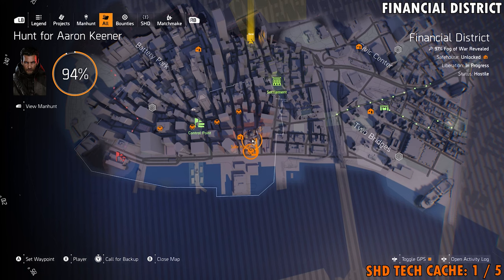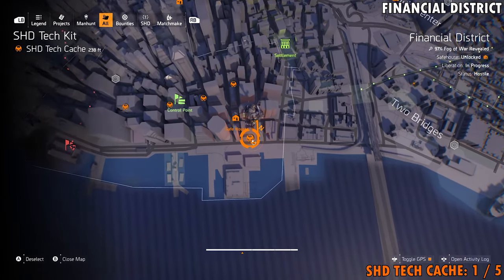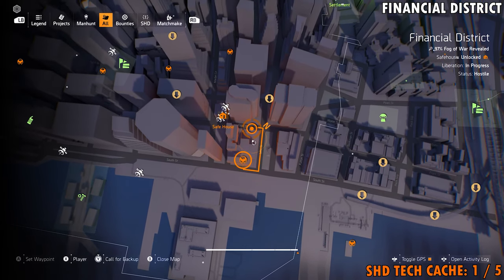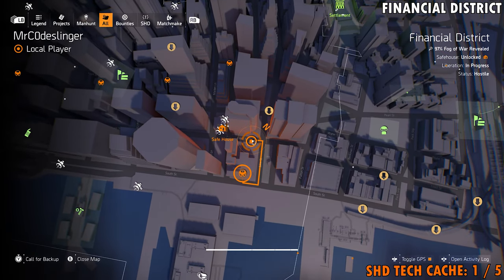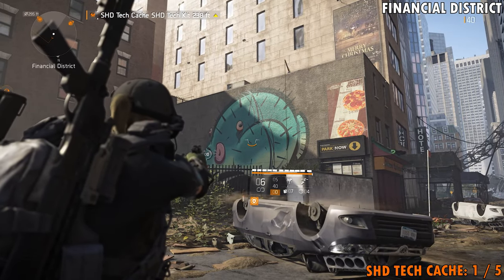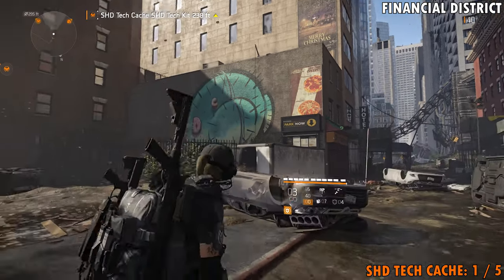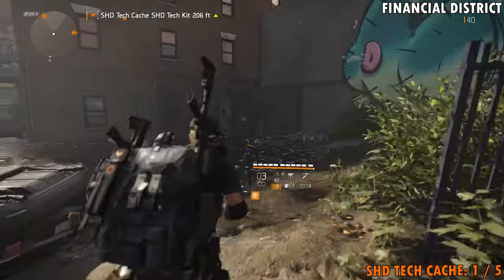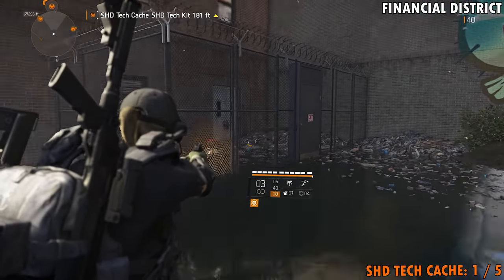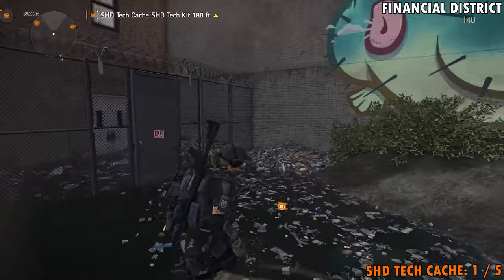The first one we're going to start with is going to be just south and to the east of the safe house, located right here. In order to get this one — this one's kind of fun — come put yourself on the map right about here. You're going to see a drawing on the side of the building and an explodable bag that you can shoot down, and it will drop that rope down. Take note of this cage here. There is an armor crate, some high-velocity rounds, and a weapon crate in there.